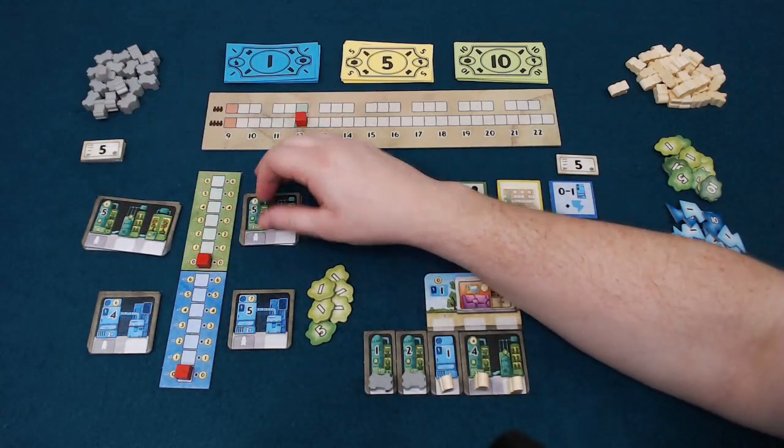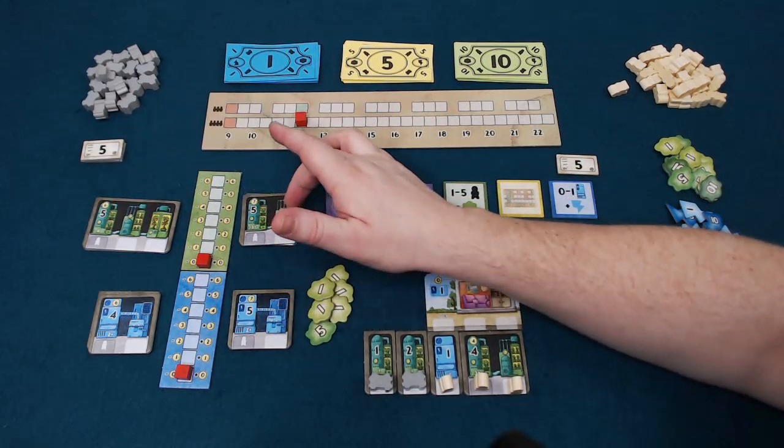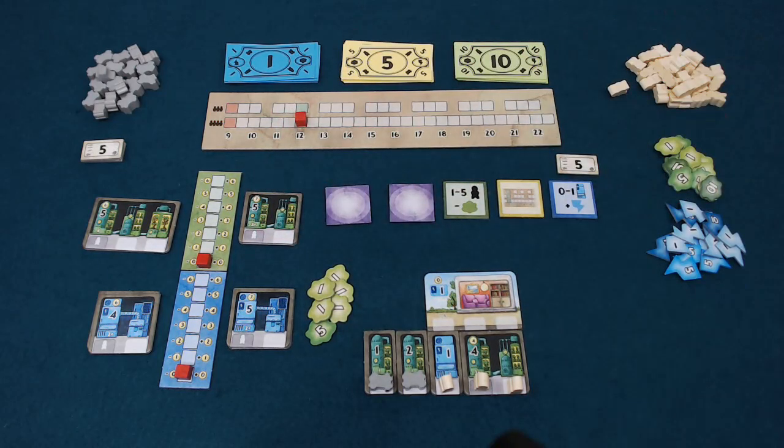This market mechanism is also one of the ways that drives the end of the game. If ever the top value — which is the 15-value generator of either type — comes into the market, we then enter the end game phase, which we'll discuss a little later.